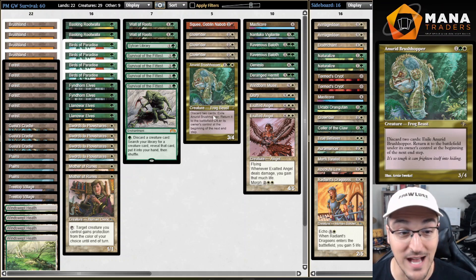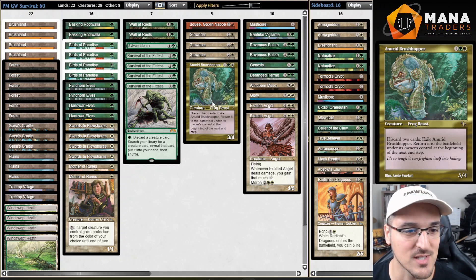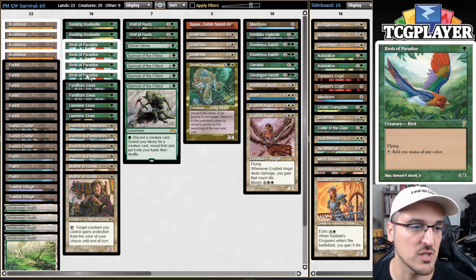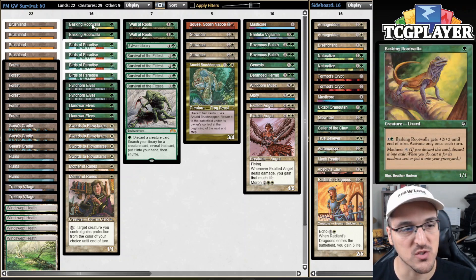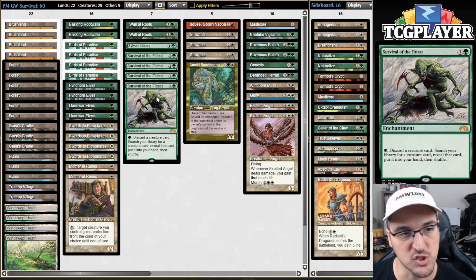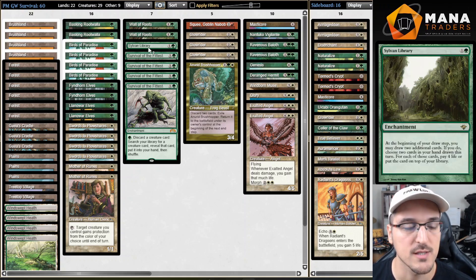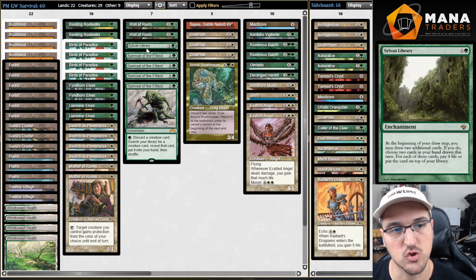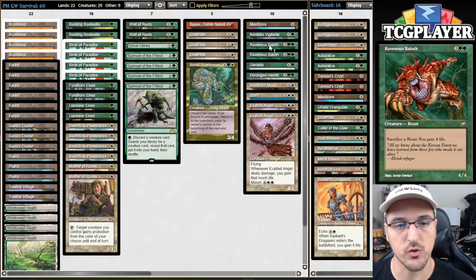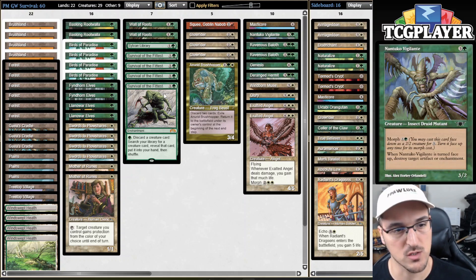We also get to play Anorod Brushhopper, which I think is the best creature on rate in the entire format - a three mana 3/4 with actual upside as opposed to downside, unlike all the other three mana 3/4s. The rest of the deck is some mana dorks in Birds and Fyndhorn Elves, a couple copies of Rootwalla to work alongside our Gaia's Cradle, Wall of Roots which works very well with Cradle, Sylvan Library as a powerful two-mana threat, plus Masticore, Vigilante, Ravenous Baloth, Genesis, and Deranged Hermit.